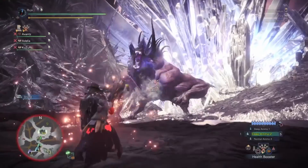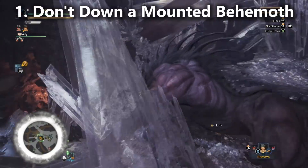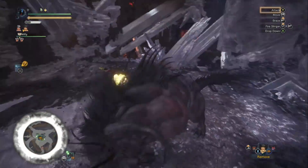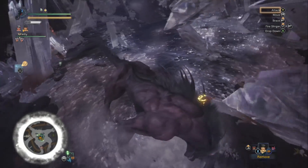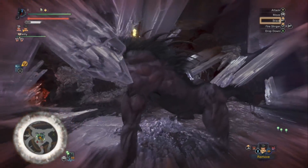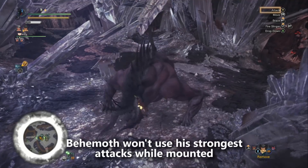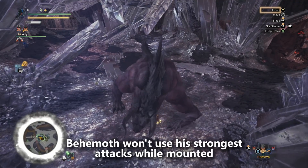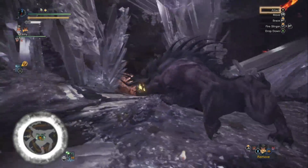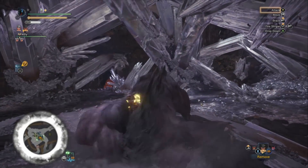I'm going to start the list with the most important tip: mount the Behemoth and don't attack him when you mount him. Just don't down him. Anytime he tries to shake you off, jump to a different part of his body but don't attack him while you're on him. While you're on top of him, your teammates get to keep attacking him and he's not going to use his normal moves, so he's going to be a lot less dangerous. This tactic is extremely effective in the later stages, and it's what I'm recommending to use in Stage 3 and Stage 4, especially Stage 4.